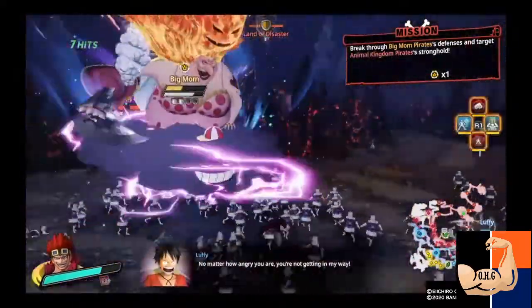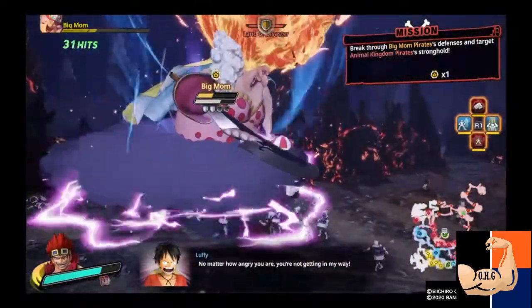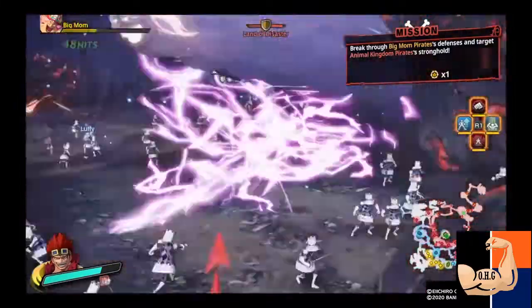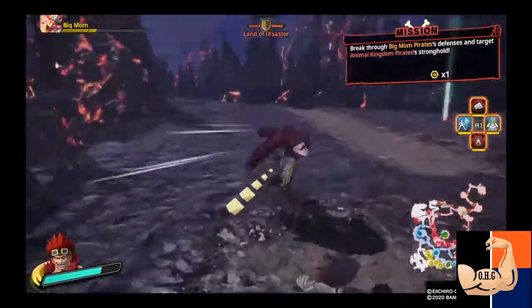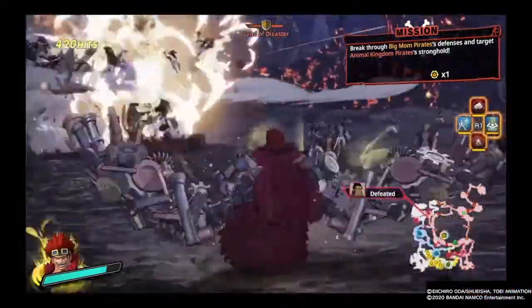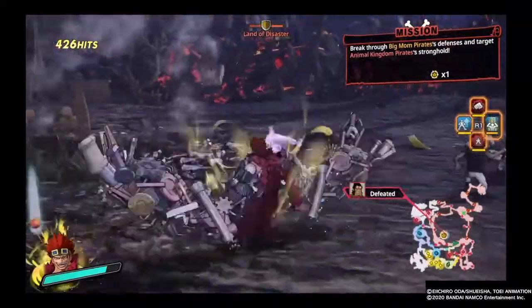You'll eventually have to leave the spot where you're fighting Big Mama to go after her chest commanders. There are going to be multiple samurai chiefs also defending her. Big Mama has a lot of defense and is very powerful — she's the second most powerful boss in the game that I encountered.